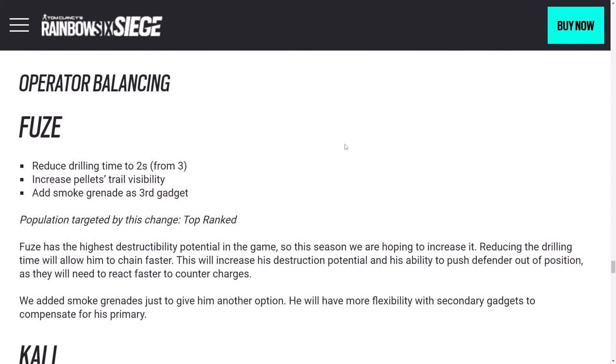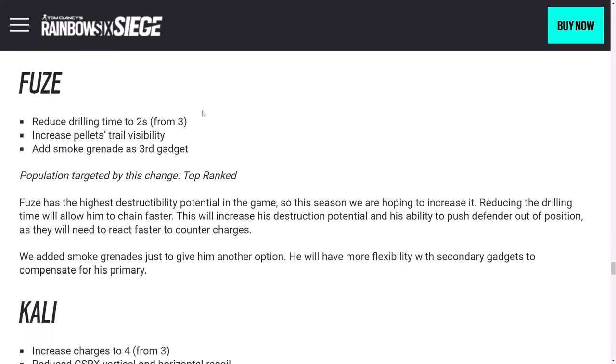Operator balancing: Fuse is also getting a third secondary gadget in the form of smoke grenades — that makes nine operators gaining new gadgets, and we'll see a tenth in a minute. Increased pellet trail visibility is a slight nerf, making it easier to see where the pellets are going and maybe avoid them. But there's also a buff: reduced drilling time to two seconds from three seconds — that's the time it takes to start going off through a hard surface.